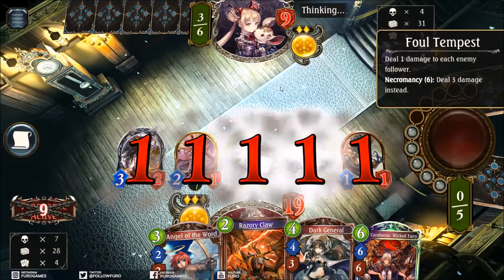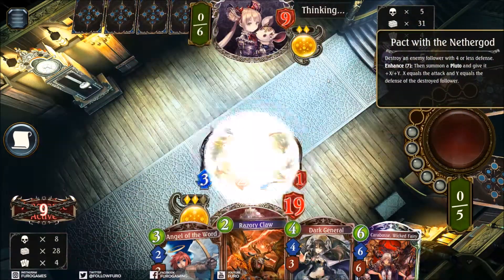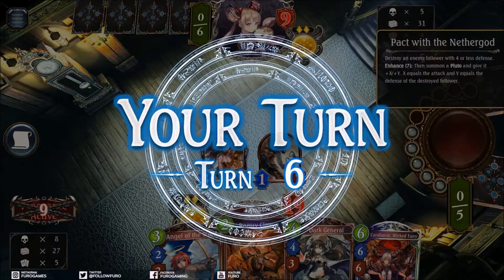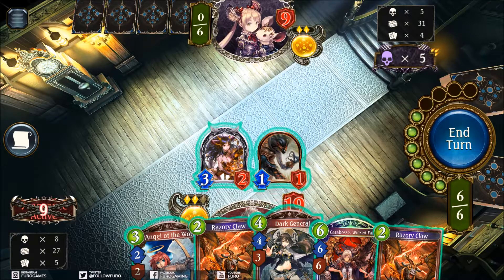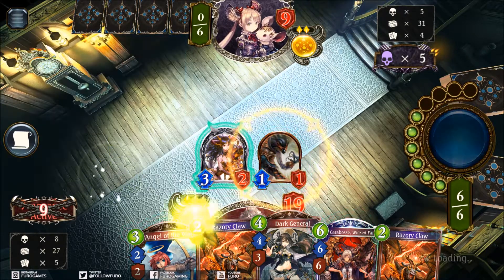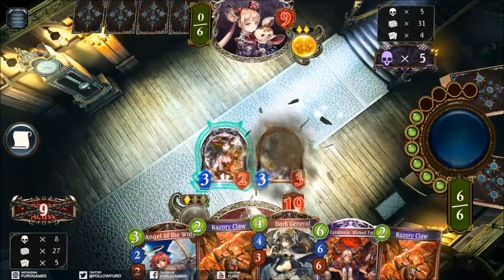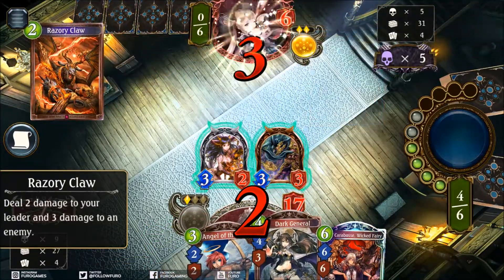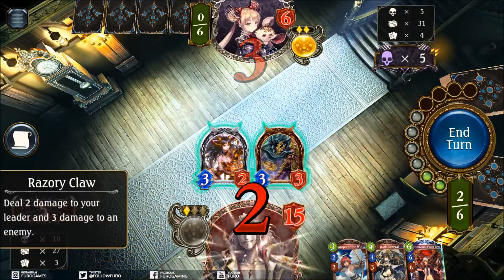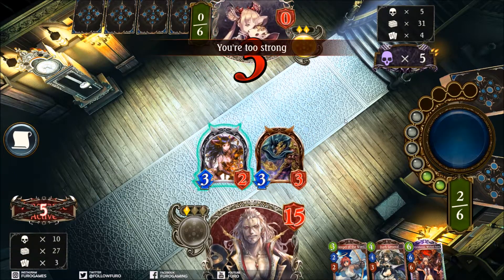Another full Tempest - another 1 point of damage - which still means we have 3 units here packed with another card. There you go. We have double... that is already enough. We could have played the Wicked Fairy but that's already enough. Double Razory Claw for 6 in the face, just like that. He is sitting at 3 life and we can now use whatever we like. That was a fast game - Turn 6, victory.